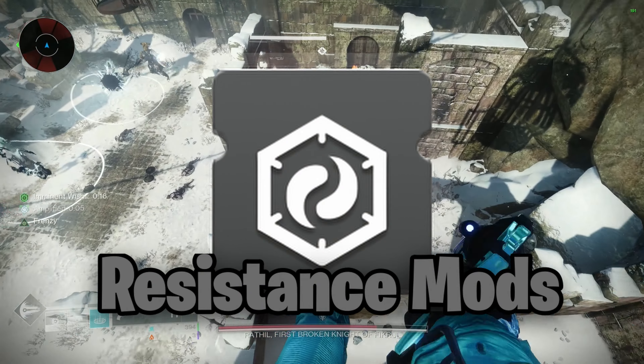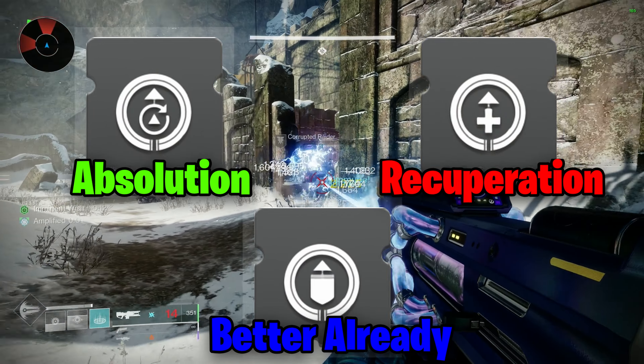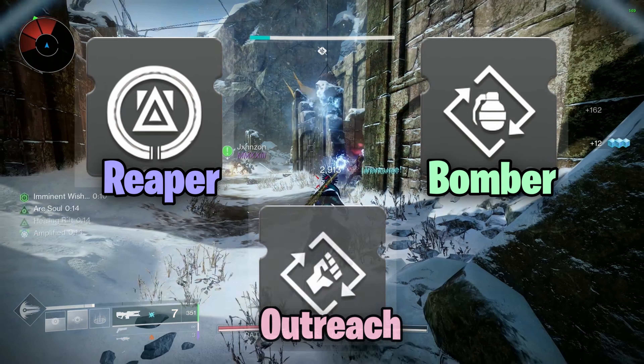Chest will again be resistance mods to fit the activity. Absolution, Recuperation, and Better Already on the legs, and Reaper, Bomber, and Outreach on the class item.